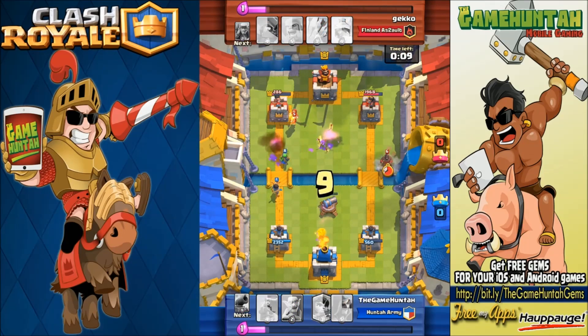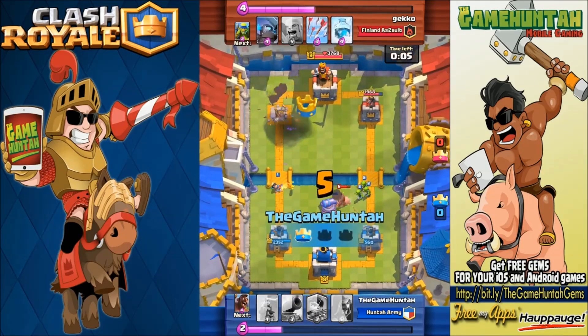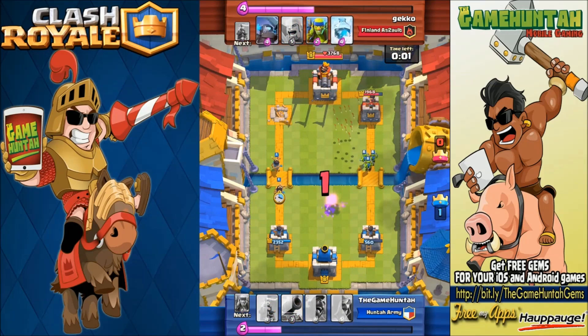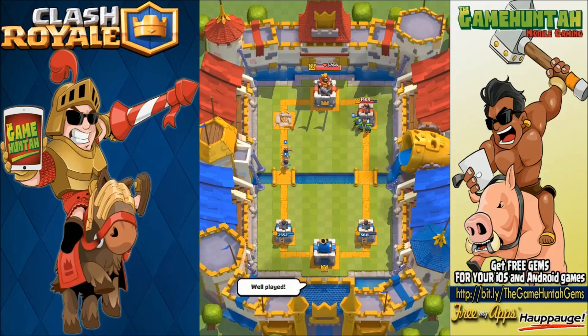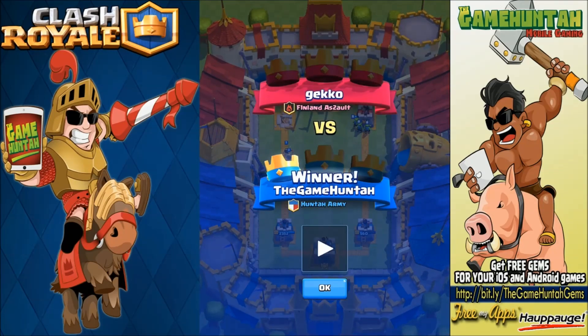The tower on the left side — the Princess was able to take care of business, and with the Cannon we were able to prevail. Two seconds to go, one second to go — the victory is ours! Another match against another high level player, won using the Cannon.